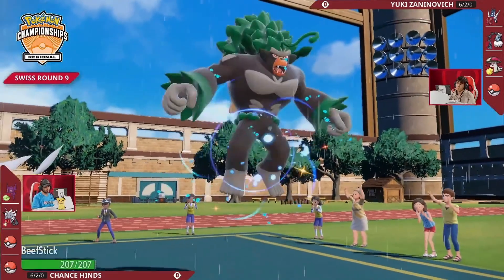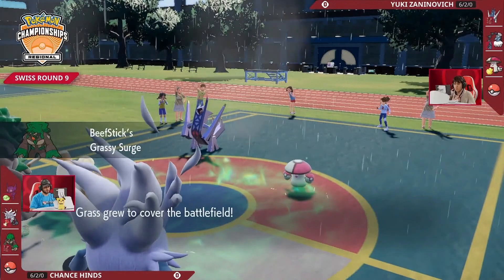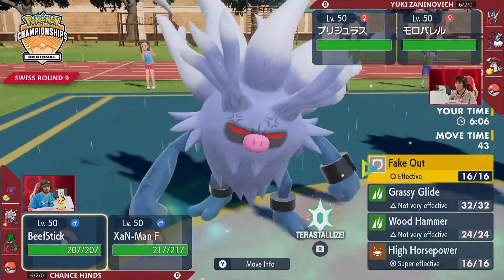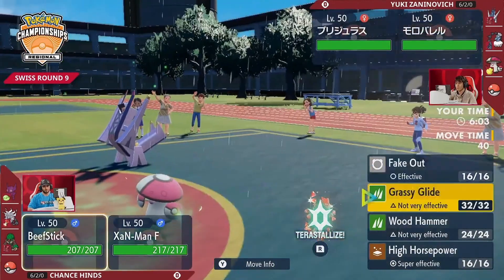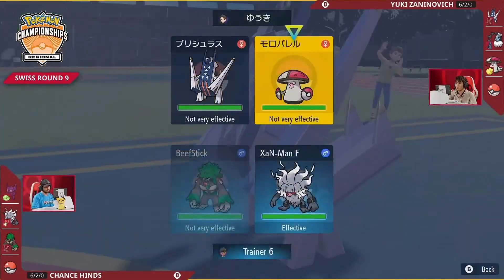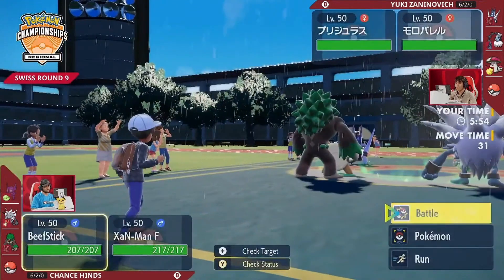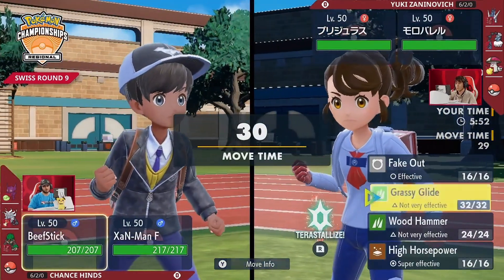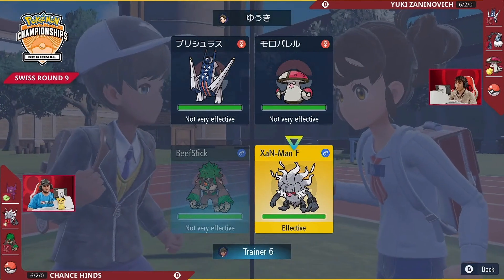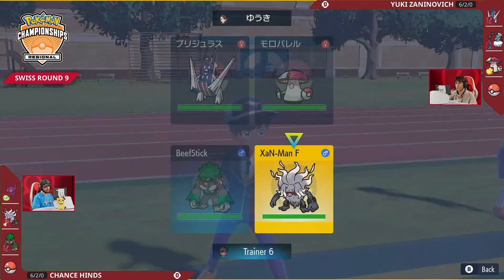Annihilape is a couple of times boosted. Amoonguss is Taunted and can't Rage Powder or support Archaludon. It starts to look like a big attack from Annihilape could be threatening. We've also seen that Annihilape is faster than Archaludon, which means Chance doesn't have to find speed control, but Yuki might need to. He does have options like Thunder Wave on the Thundurus in the back — that's really the only speed control option available.